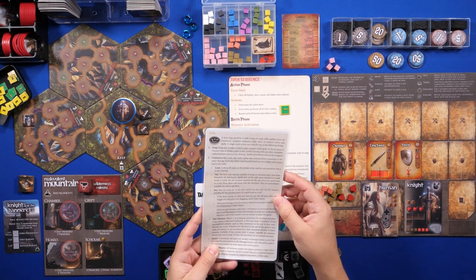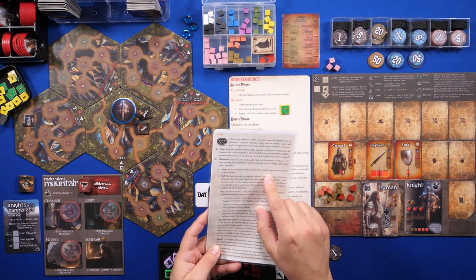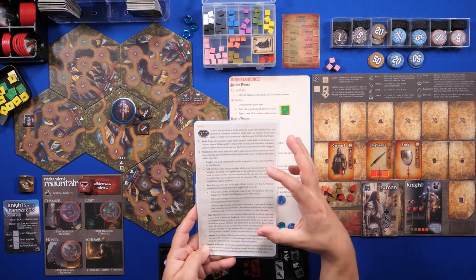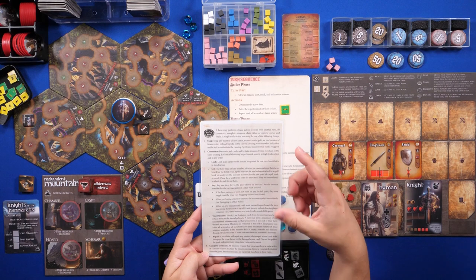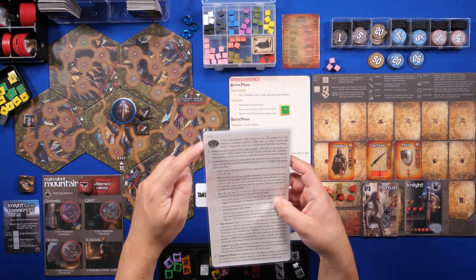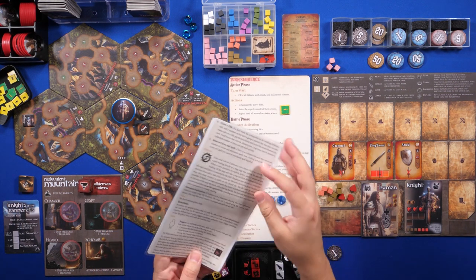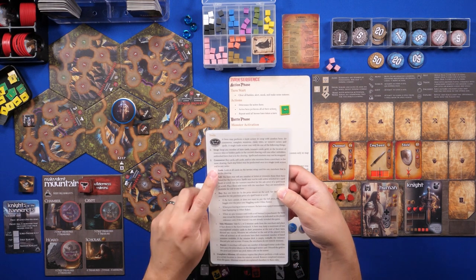The trade action allows you to do several things. In multiplayer you can swap treasure cards with other players. The commerce action lets you do everything listed once — that's trading with the merchant, which we're about to do. Each numbered item costs one action, and when you take the commerce action you can do each of those bullet points once. Let's focus on the commerce action.